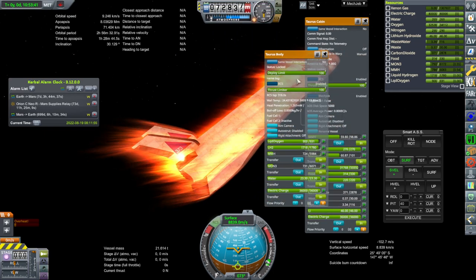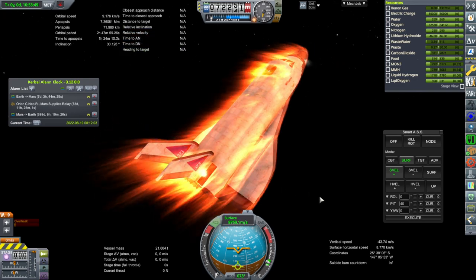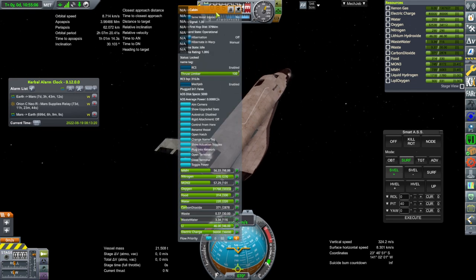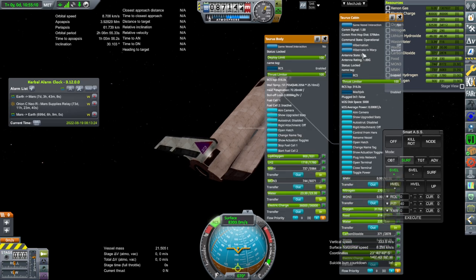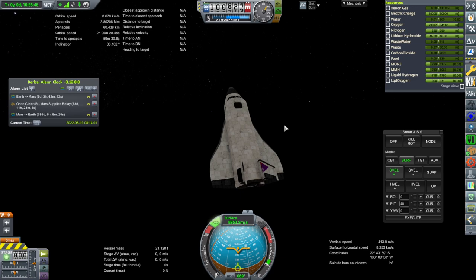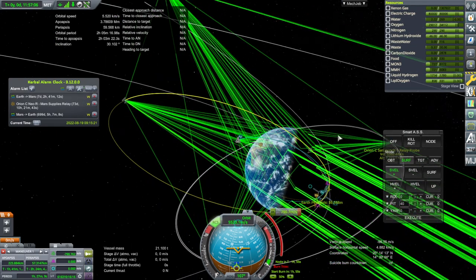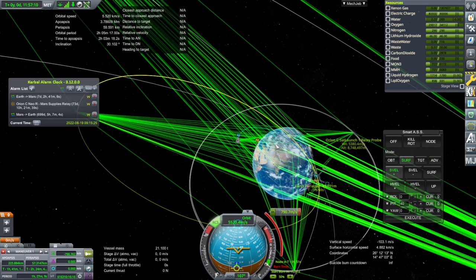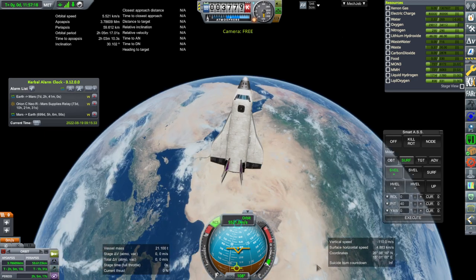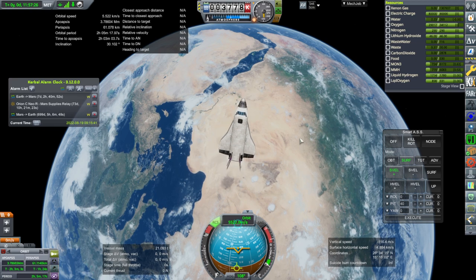Now we're nose heavy because there used to be some mass back there that isn't there anymore, so now it's taking extra effort to keep the nose up. If we could reduce the amount of stuff in the nose, that would help. We don't have comms right now — that is one thing we can't do. We do have comms now. Let me try and fix the balance a bit. We could just dump the food, water, and oxygen at this point. Otherwise we survived.